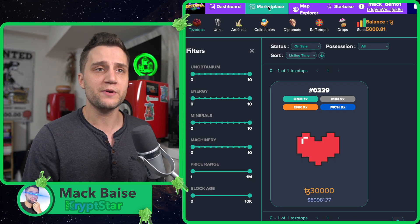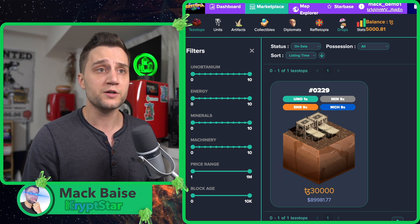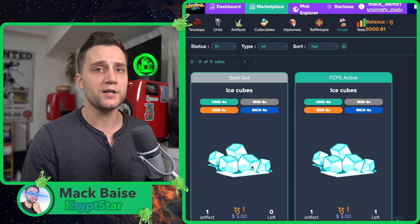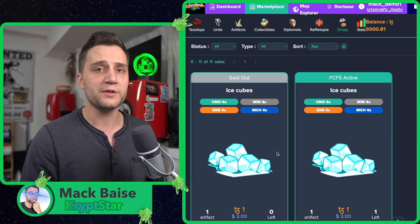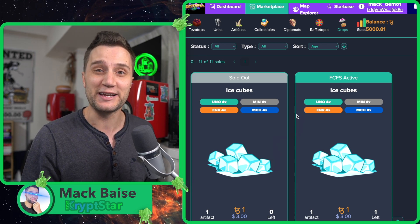In order to go ahead and participate in the drops, you have to stake that 100k GIF, then just go to drops. Tonight at 1pm UTC, there's going to be a new drop, and then you can enter. I believe you can enter up to 15 times in the 15-minute window. It looks like there's going to be a lot of competition tonight, but if you're whitelisted it definitely gives you a much better chance of winning.